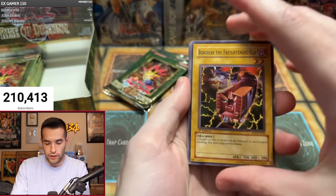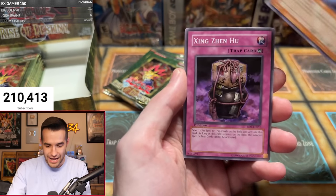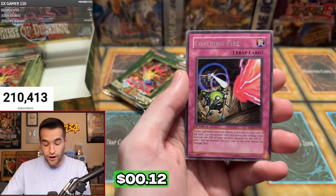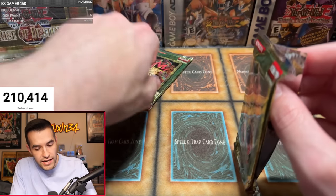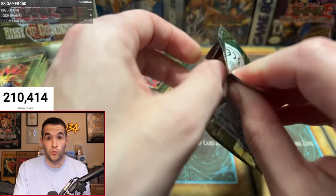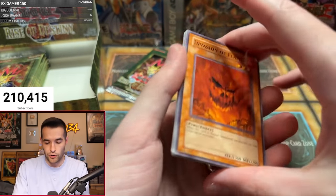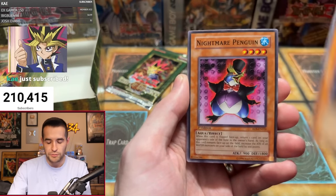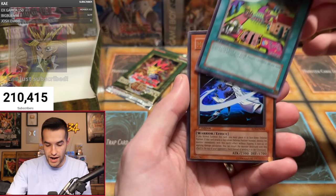Pack five especially with how loaded these packs are: Bokoichi, Heavy Mech, Astral Barrier, Harpy Lady 1 — please, anything! Raging Flame Sprite, Zin Zin Hu, Rock from the Valley of Haze, Lighten the Load, Homunculus, Spell Purification. The math is starting to be like — we're about to pull every foil in a row. Ten packs left means we've opened 14 and pulled one foil — there should be a lot of foils left. Pack six: Invasion of Flames, Foxfire, Ballista of Rampart Smashing, Pitch Black Warwolf, Nightmare Penguin, Rock from the Valley of Haze, Element Magician, Back to Square One — and a foil!